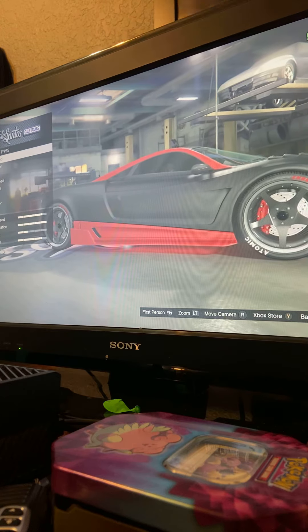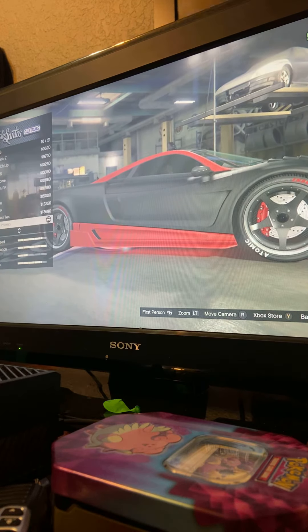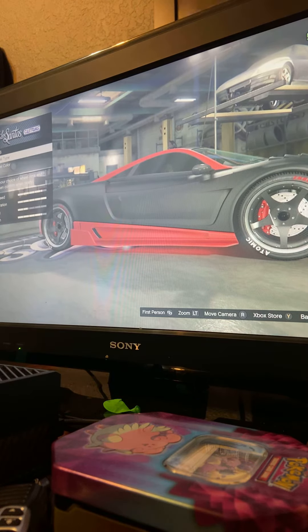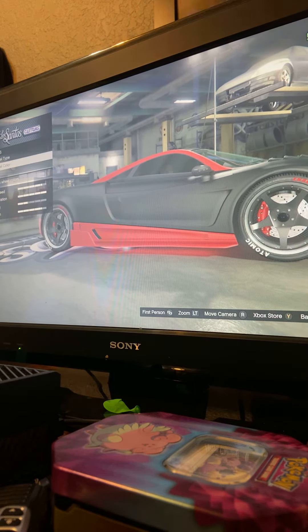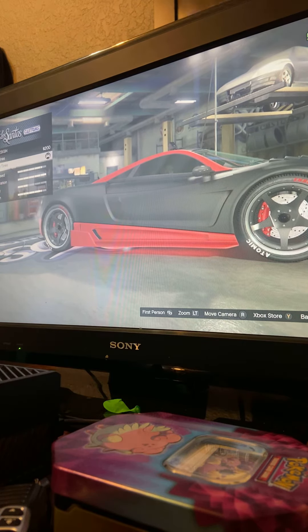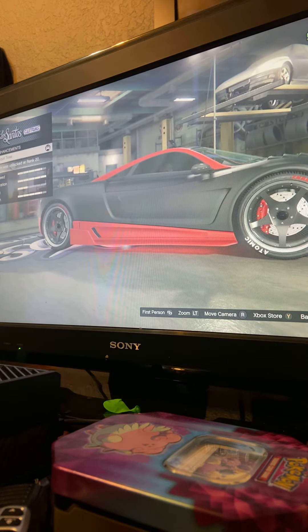Then go to wheels, wheel type high end, stock rims, carbon inferno. Then go back to wheels, go to tires, tire design, custom tires, and then blue proof tires.